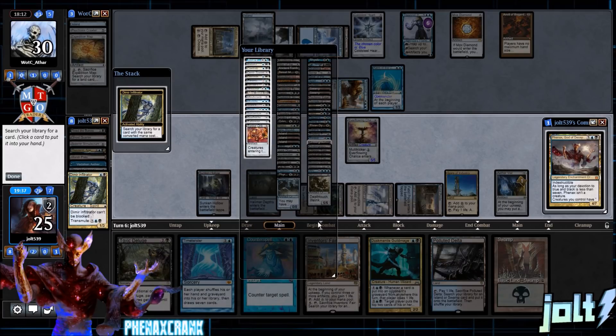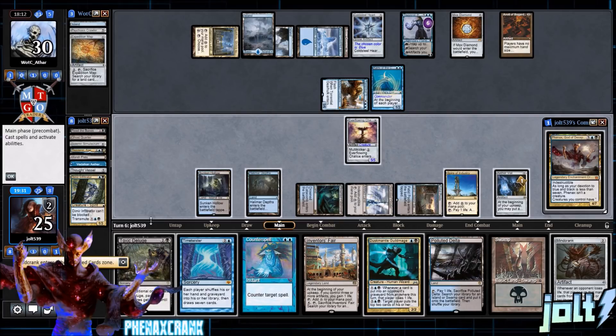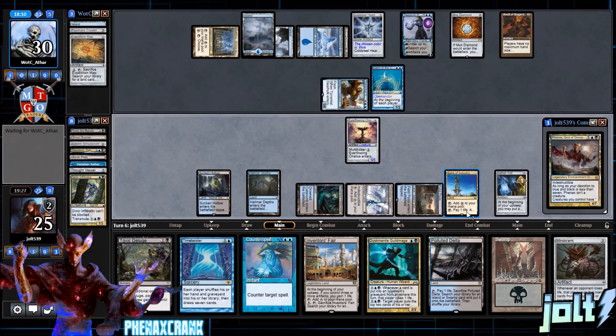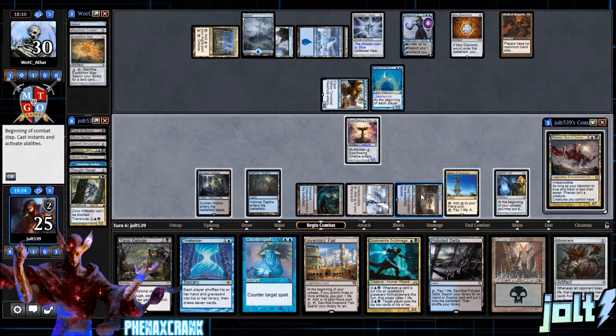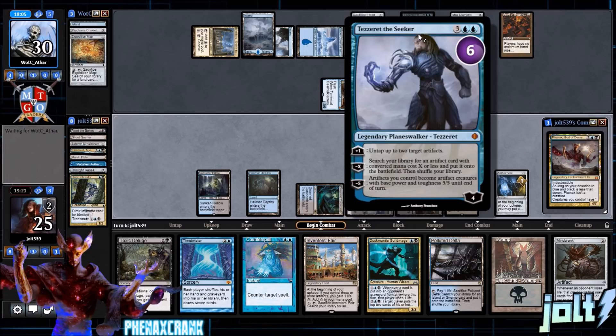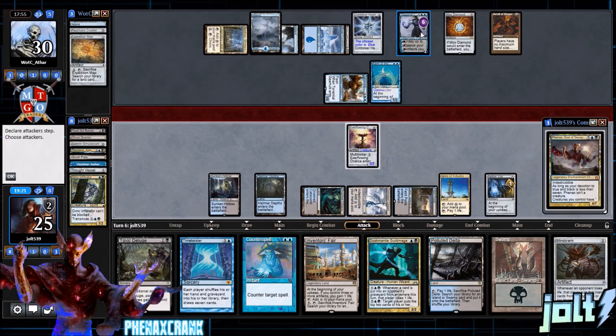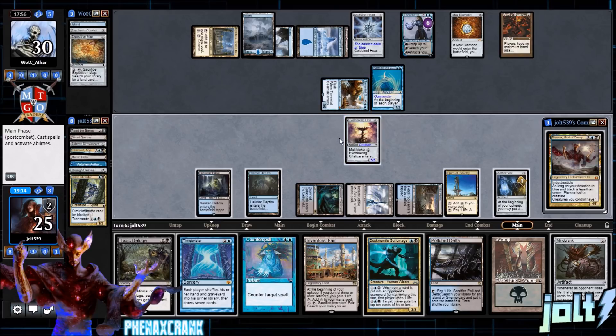Dimir Infiltrator's transmute cannot be responded to. Let's grab Minecrank. At this point we could try to put it down, but we don't have Counterspell backup — that's not something I want to do. Next turn we'll have enough mana to go for Counterspell and get that land down, so we'll just wait. Opponent's artifacts become 5/5 artifact creatures until end of turn — that'll be 20 power — but we still have Ever-Flowing Chalice to block.